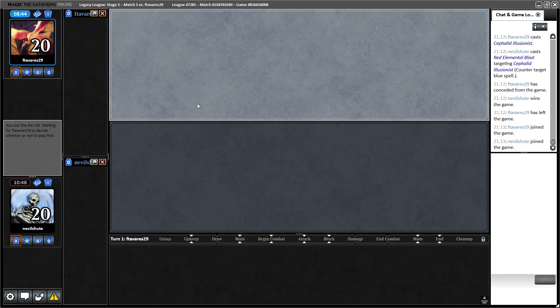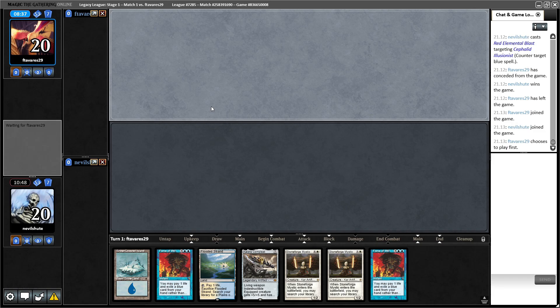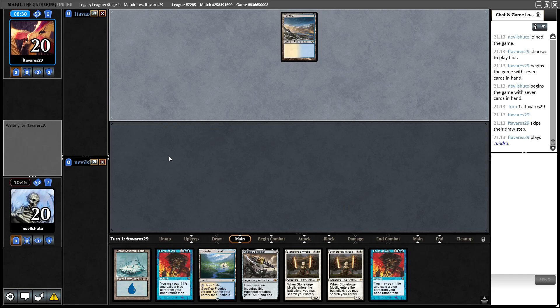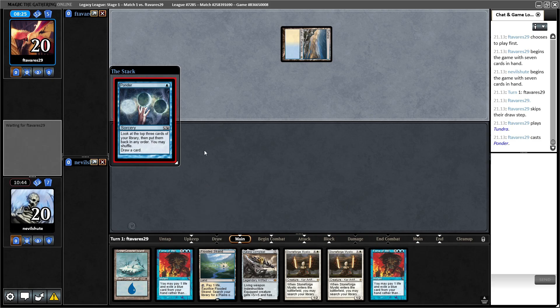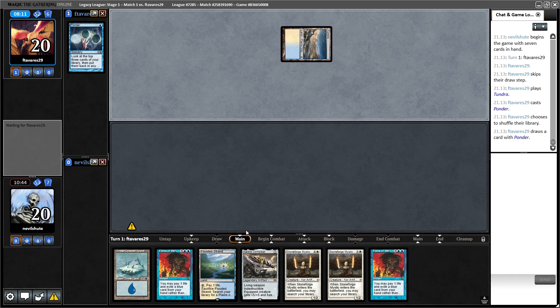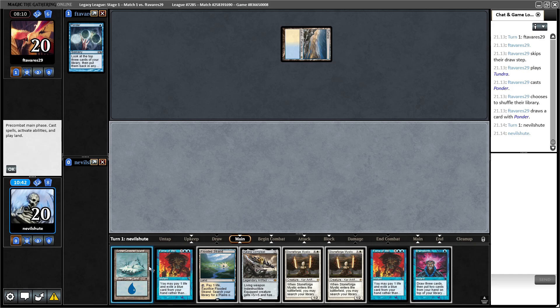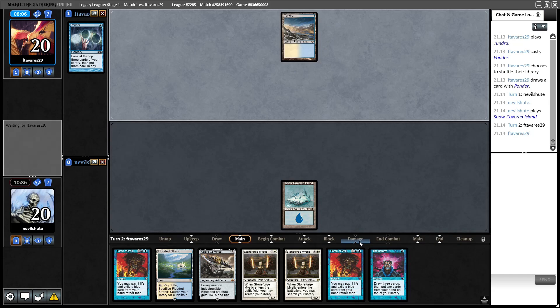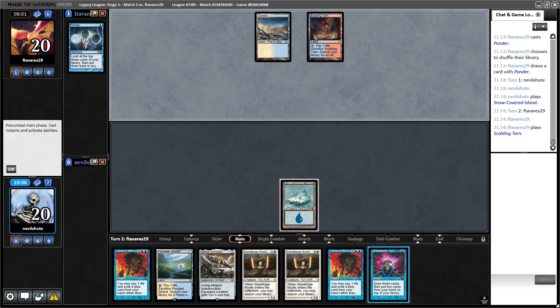On the draw for game number three — I think we keep this. It's a little weak on lands but we have action. Just need to fade their Cabal Therapy, which I believe they only play one of. And then we can get some Stoneforge Mystic action going. I do kind of regret not having the Batterskull. They shuffled their library. We can end of turn Brainstorm and get Kaldra back into our library, so the Stoneforge actually creates card advantage.